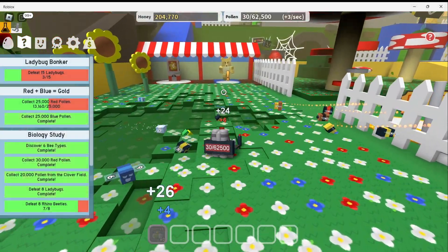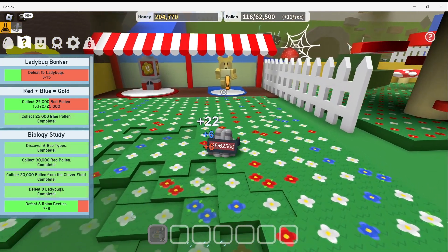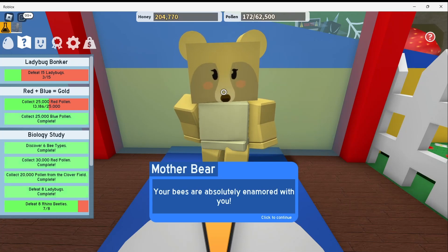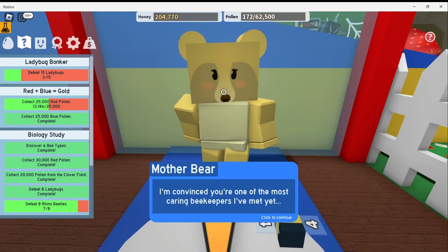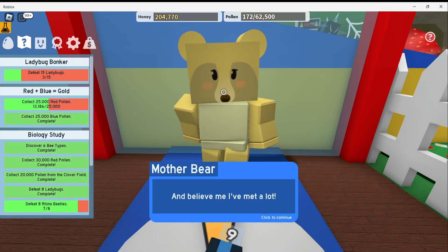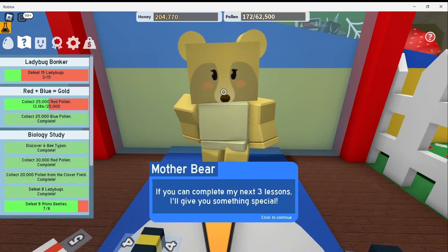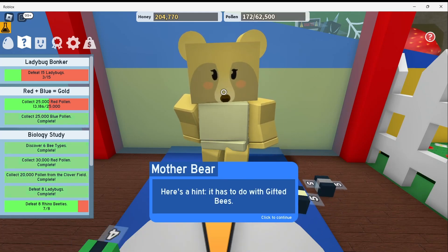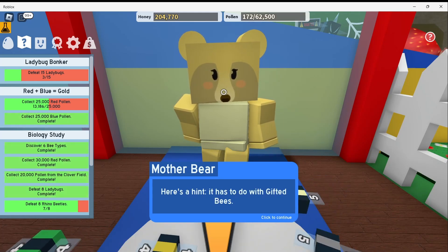Then I finished the quest for Mother Bear, so let's talk to her. She says: 'Your bees are absolutely enamored with you. I am convinced you are one of the most caring beekeepers I've met yet. And believe me, I've met a lot. If you can complete my next 3 lessons, I'll give you something special. Here is a hint — it has to do with gifted bees.'